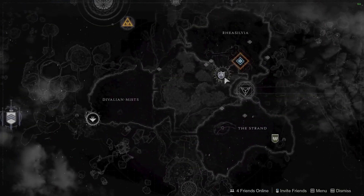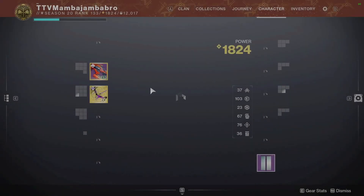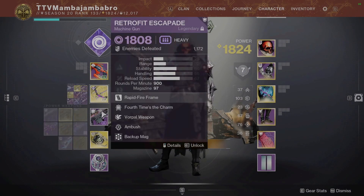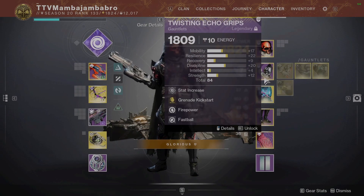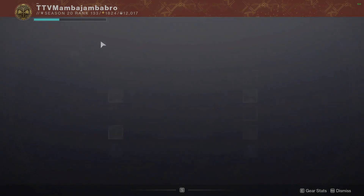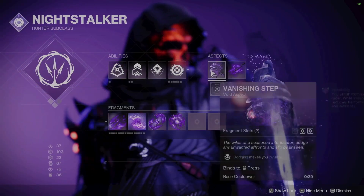Happy Wednesday, it's reset which means there's another lost sector out. Today's lost sector is Chamber of Starlight in the Dreaming City. It is Legend today for exotics and it is overload and unstoppable champions.